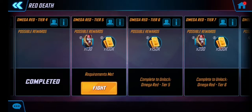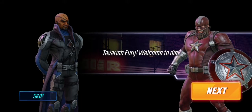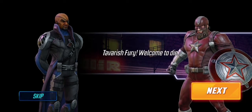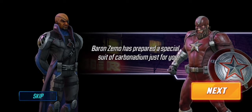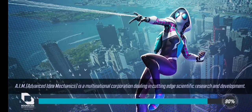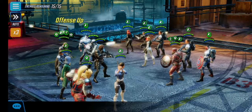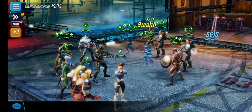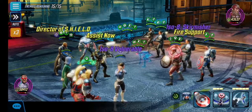Another cutscene: Nick Fury is welcomed by one of Zemo's men — Baron Zemo has prepared a special suit of carbonadium just for him. The narrator attempts different character accents. The next battle should be harder because the health stats on both sides are almost similar — let's see how it goes.